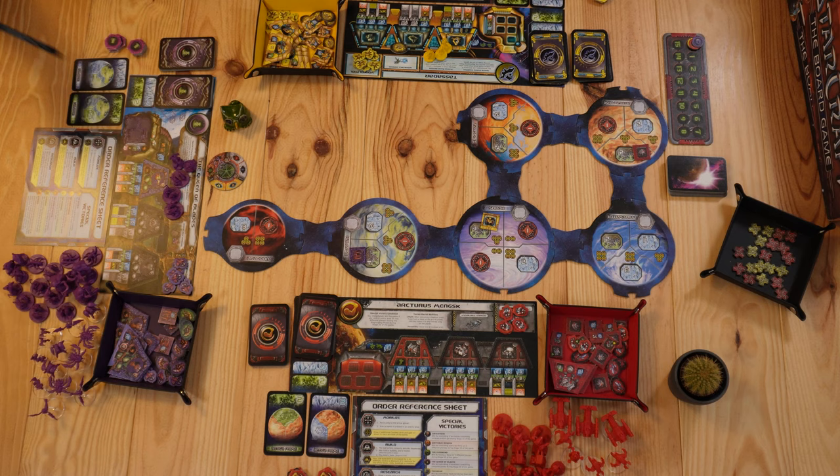The first phase is the planning phase, where players take turns placing order tokens — research, build, and mobilize — on the different planets. The second phase is the execution phase, where players take turns executing all order tokens on the different planets. The third phase is the regrouping phase, which is a sequence of reset steps. To win in StarCraft there are a few possibilities. The first is the normal winning condition: the first player to reach 15 conquest points.